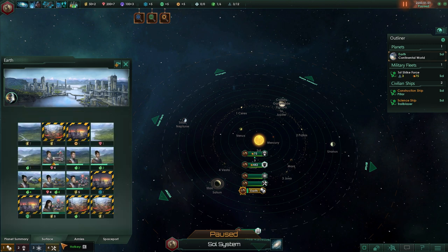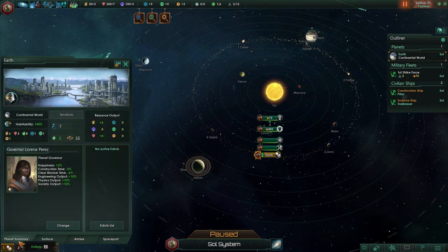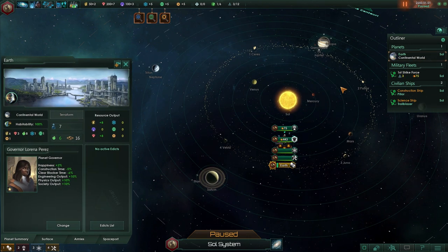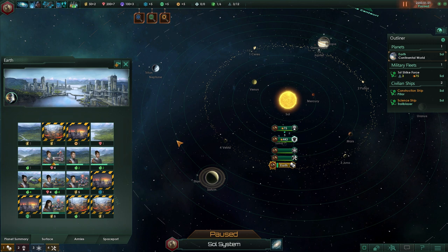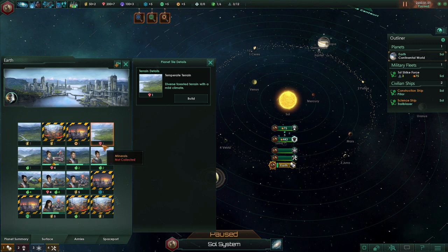You get to actually manage the surface of the planet. Each planet is divided into tiles — we have 16 right here, but they can range from about 9-10 up to 25. Each tile has a specific bonus associated with it. This means that if you construct a building that generates that kind of resource on that tile, you get that bonus. For example, we have one mineral here and can build a mining network which produces two minerals, giving three total.